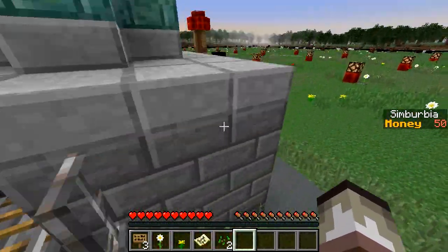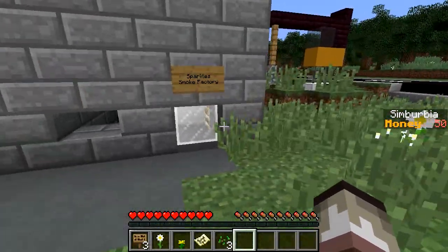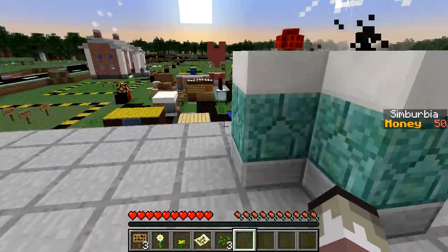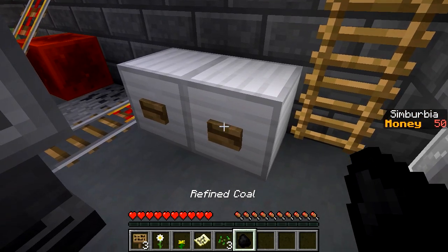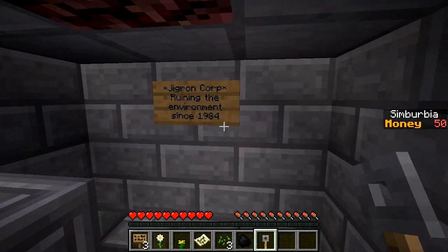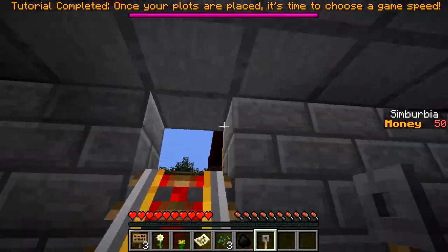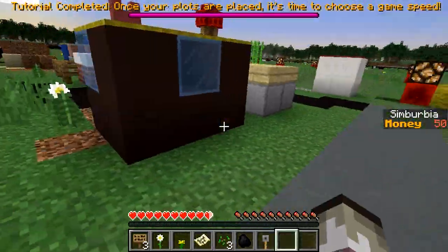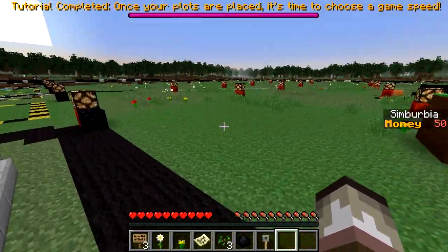There's a little coal mine here. Let's look inside our industrial building — sparkles, a smoke factory! The residents are gonna love the smoke. There's a ladder, a bus, and a couple of buttons. 'Refined coal' — 'Jigaron Corp: running the environment since 1984.' Nice. Let's go back up and head to the main menu. It's time to begin the game properly — time to choose game speed.